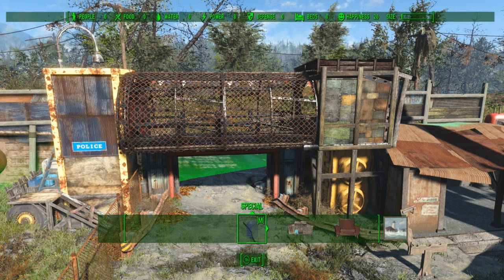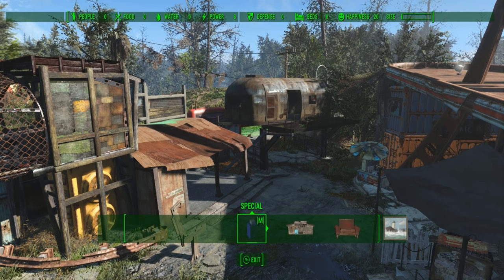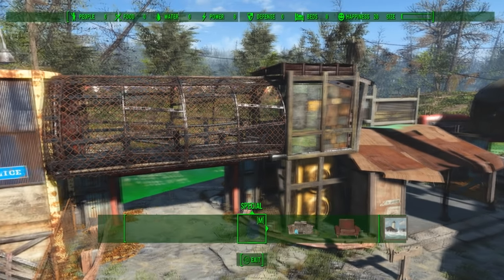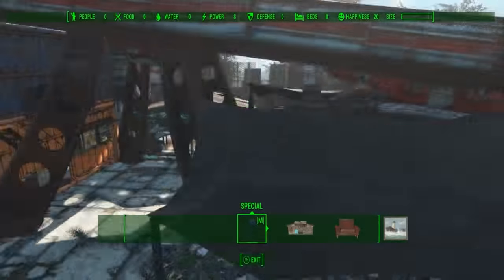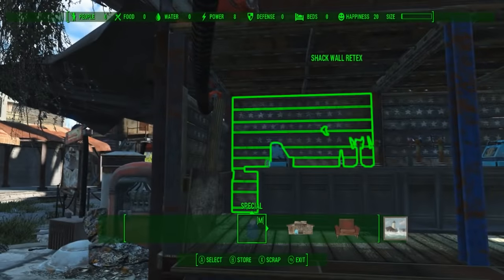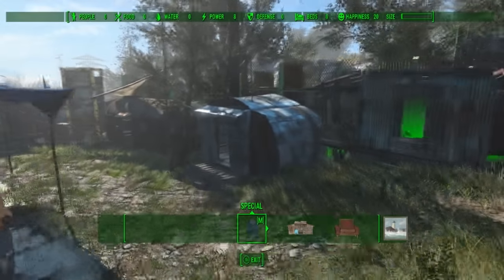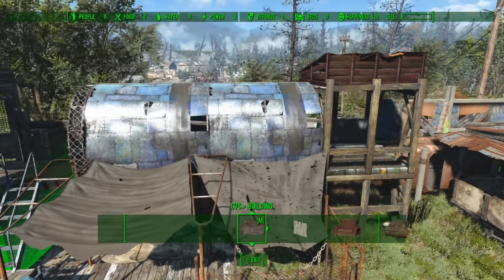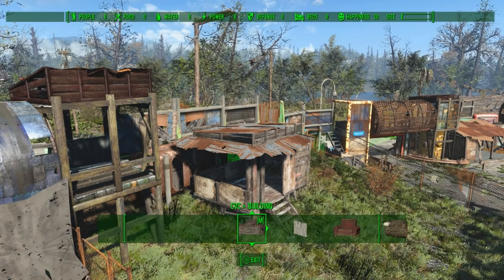I'm not going to show the build in real time because that would take forever, but I'm going to go over the method of how I built this. I've seen a lot of comments from people saying they love the idea of settlement building, but they don't have the skill or patience to build everything from the ground up. So with this build, I purposely built everything using prefabs. There's only one structure that I built from scratch, which was the bar — but everything else, I just added on to. I did this to show you guys that you don't have to build everything from scratch.